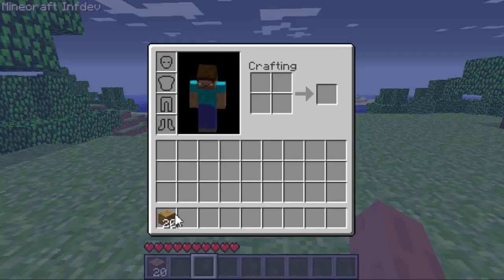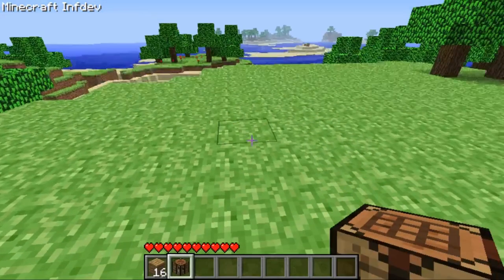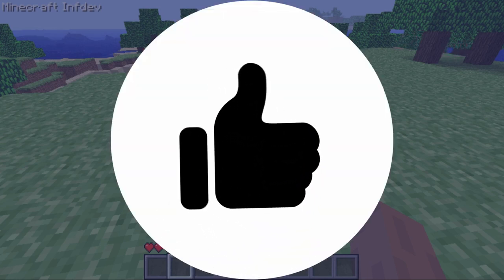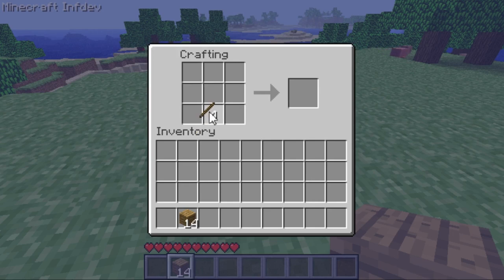Let's make a crafting table. I can't hold the mouse button — you have to manually click. If I want to place something I can't just hold down; I have to click it twice. There's no shift-click either.